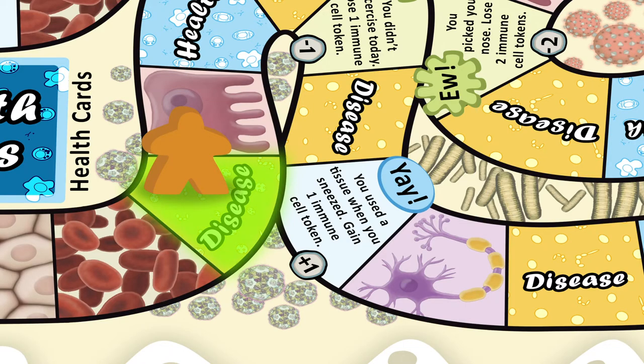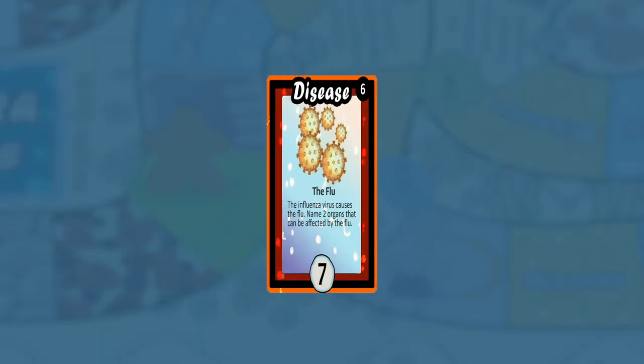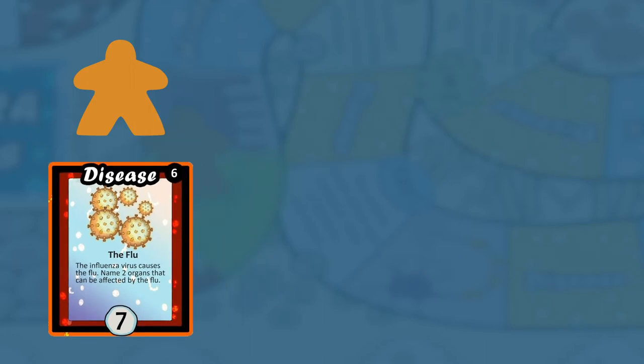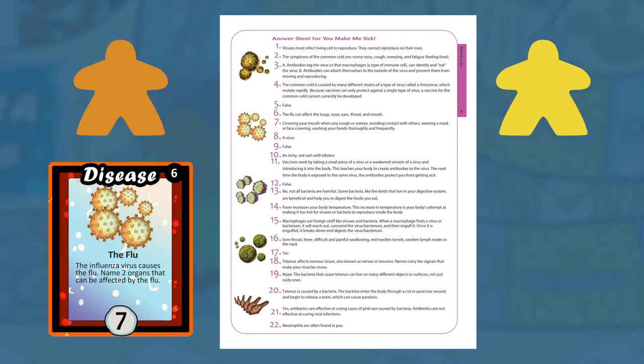When a player lands on a disease space, draw the top card from the disease card pile. Player 1 reads the card aloud and attempts to answer it. Only player 1 should try to answer. The player to the right of player 1 will check the answer sheet to determine if the answer given is correct — use the card number for reference. If player 1 answers correctly, she adds the disease card to her hand.